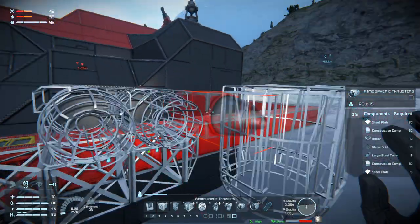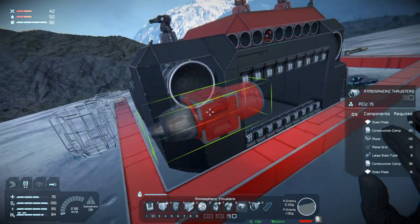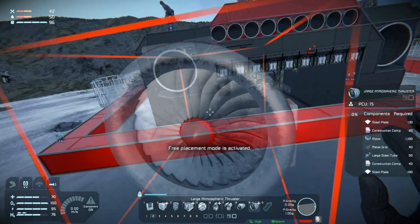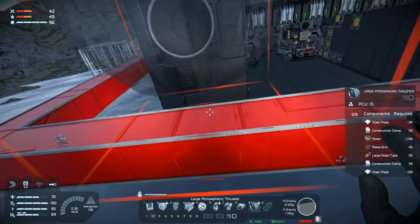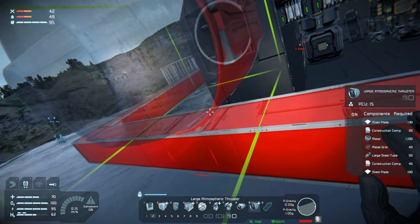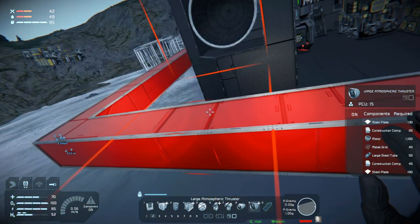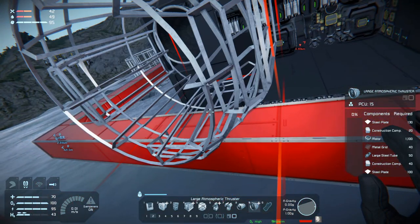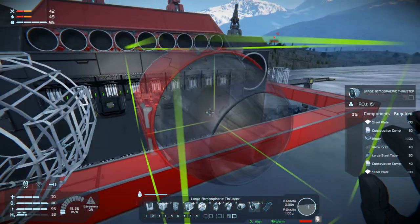We need some forward thrust as well, which will be large ones. Try and line them up with the hydro — actually no, we won't. There — and that's just to the side of the hydro.